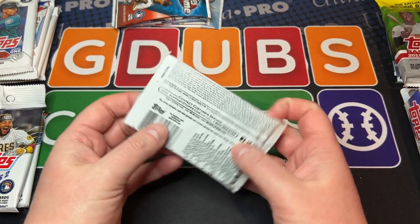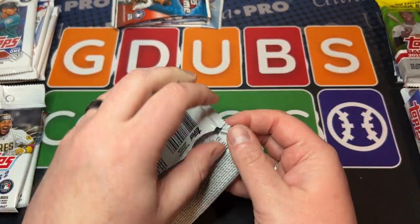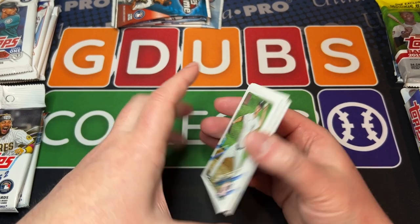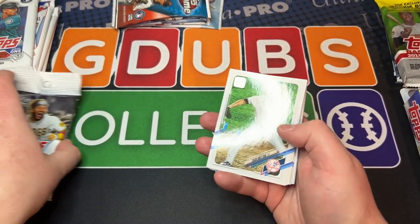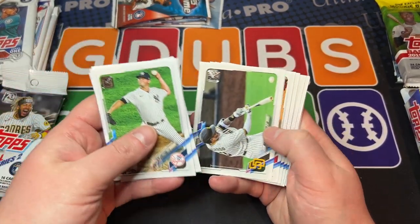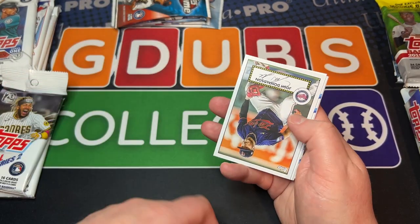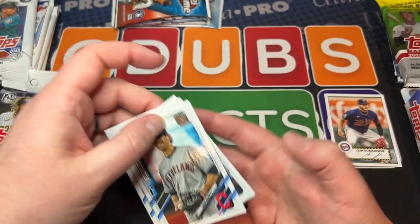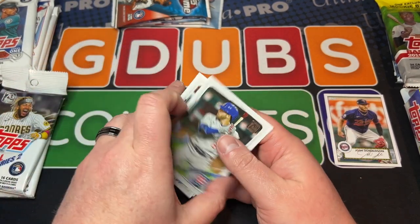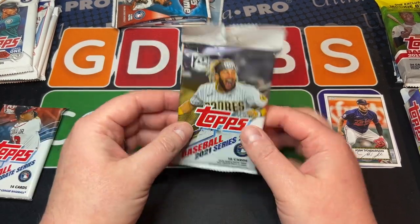When you say weakest, I say we haven't given these enough time to marinate yet, because I still think there are some studs to be had in these series — especially this one. Tatis Jr., Machado, Juan Soto — all of those guys are on the Padres now. Josh Donaldson. We get none of the rookies out of that one — nothing doing.